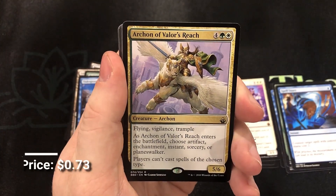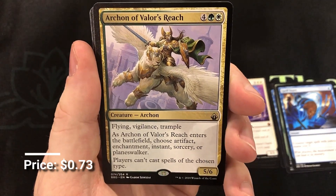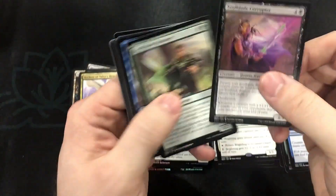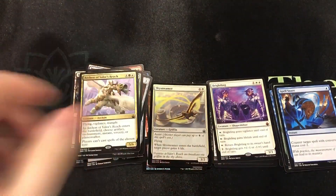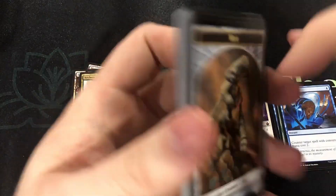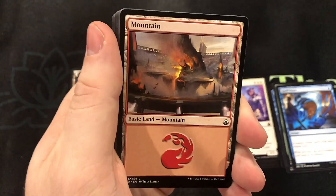And Archon of Valor's Reach — this is a nasty card. Stopping everybody from playing one thing or another. Comboing the Archon with a Void Winnower — cutting one type of card out of the way plus not letting people play things that are even mana cost. That's always fun.